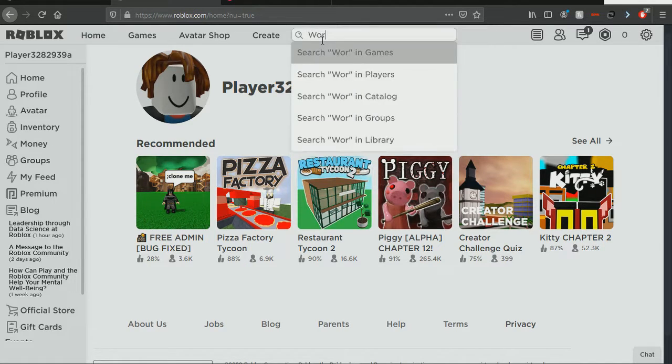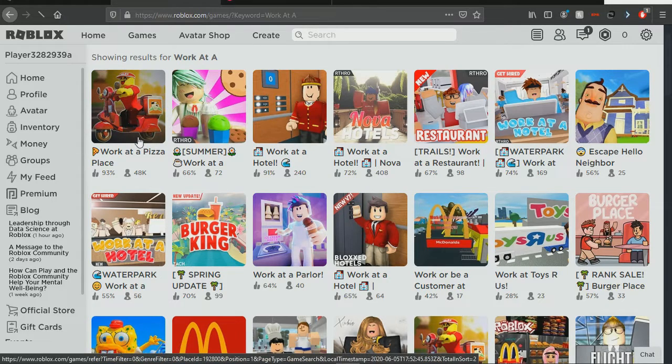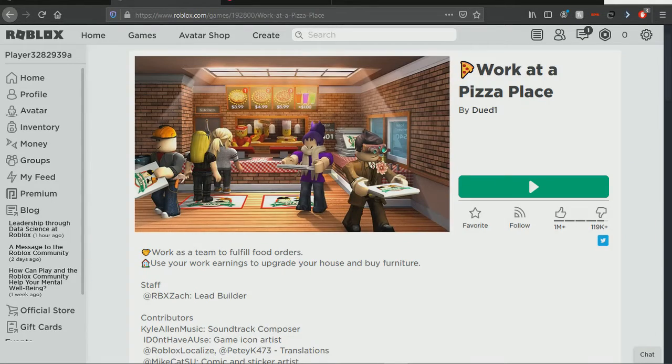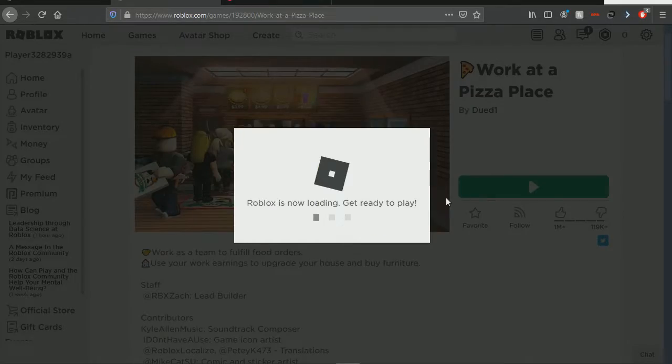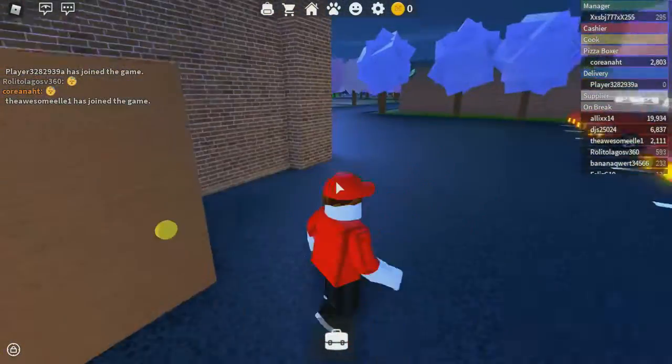Let me look up Work at a Pizza Place — it might show some other things but what we want in this video is Work at a Pizza Place. Once you arrive at the game, just play it and choose the only server available to you.